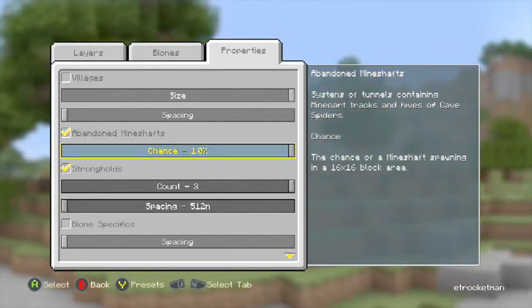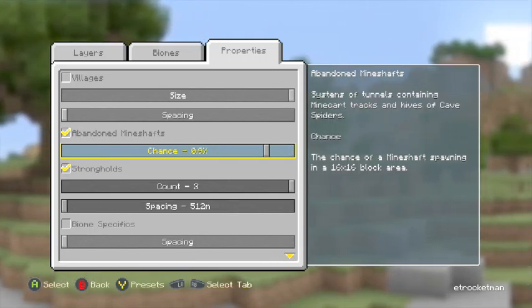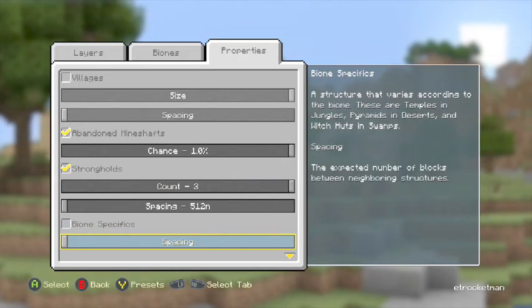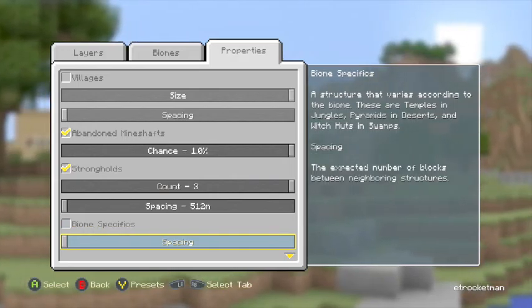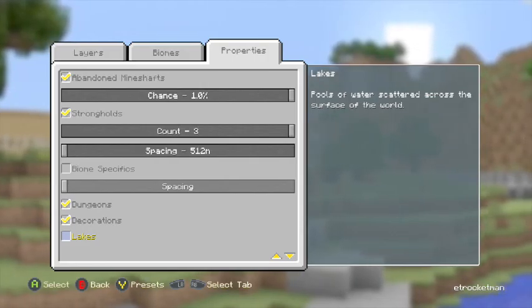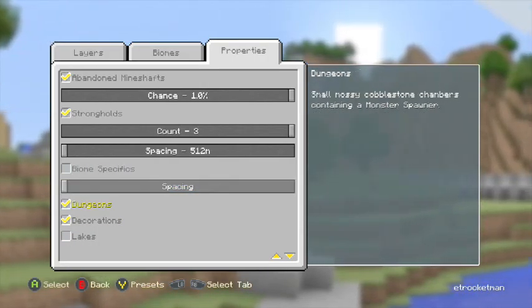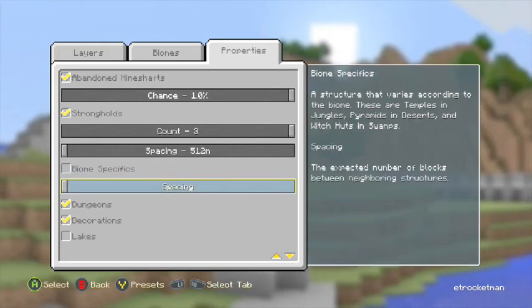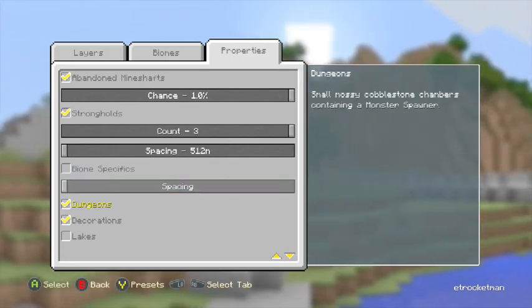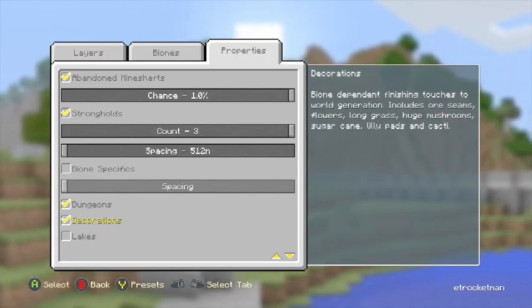I'm going to add abandoned mineshafts, and I've set them to be less spaced out, so they're going to be pretty close together and very common. There are biome-specific settings like spacing and everything. You can also add dungeons and decorations — decorations add things like torches and bonus chests, plus plants, trees, and stuff like that. It also places torches and blocks inside mineshafts.